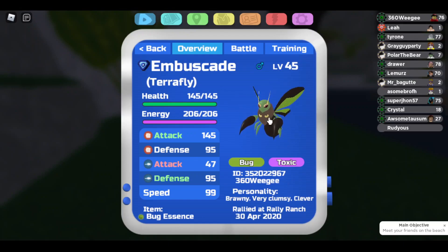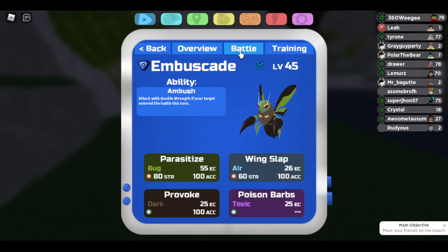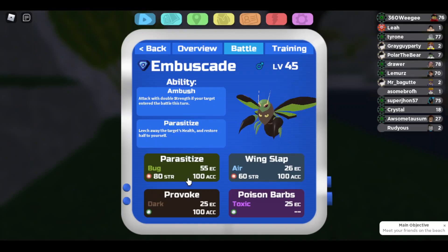Starting off, I built this team around my Brawny Clever Terrorfly. It checks Metronet, sets up Poison Barbs, and it's really good against common removal. It destroys Ventolin, and it's able to beat Hoganosh and Krakaloa. The moves I'm running are Parasitize — because you need Parasitize, it's that move — and then Wing Flap to hit things like Krakaloa, Shoulder, and fire types that may try to burn up my hazards.